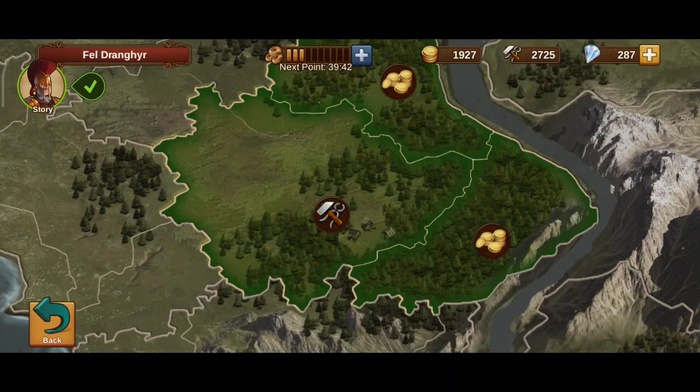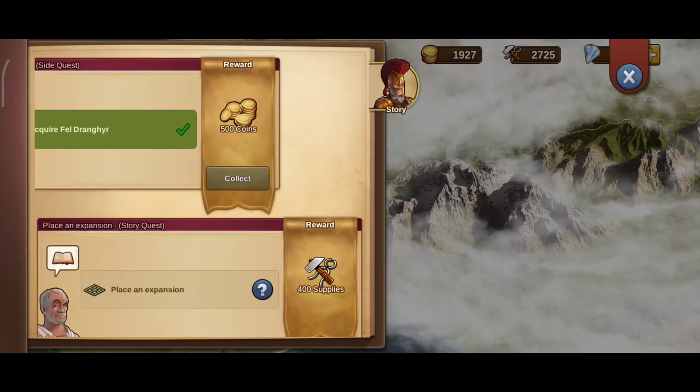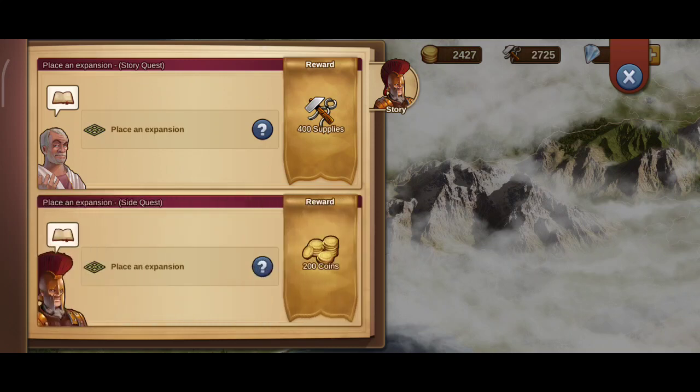As you can see, we're getting the rewards for acquiring the province. Place the expansion. We have two separate quests asking us to do the same thing, and by doing it one time we get double the rewards. One reward is supplies and the other is coins — this does happen throughout the game from time to time.